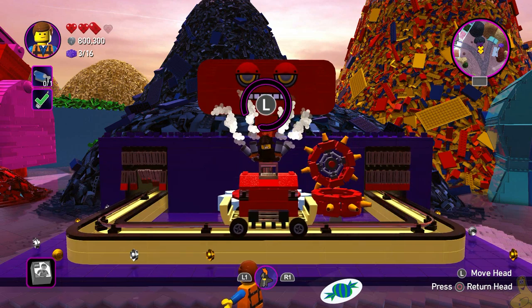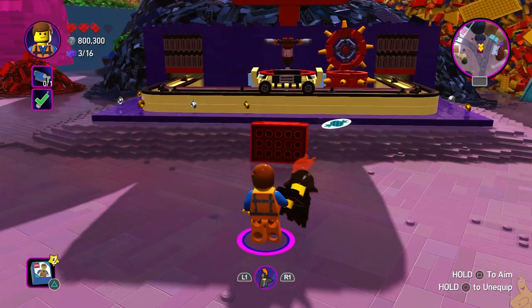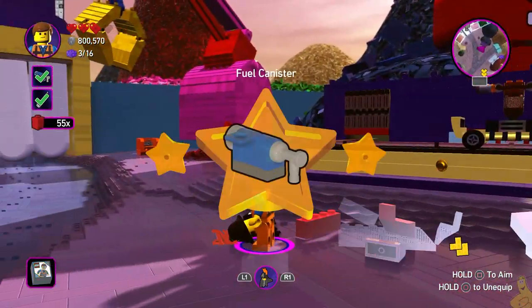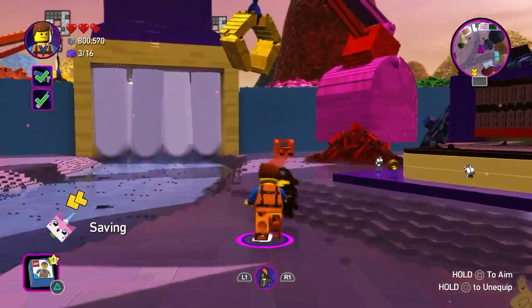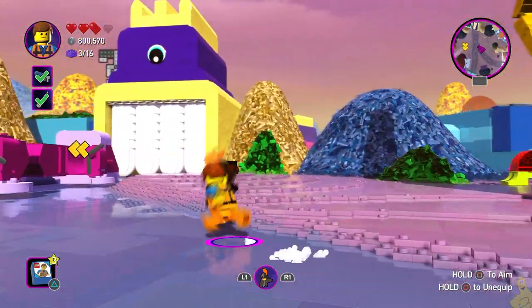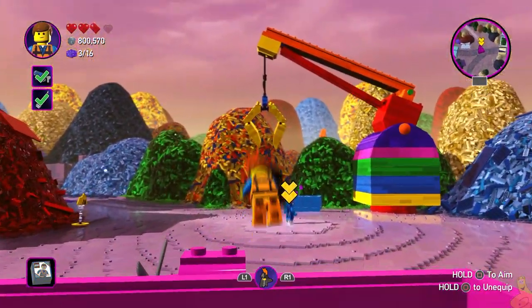Let's go ahead and roam around all the way until we get this nice big red chest. Inside — woo to the hoo — we got ourselves a fuel canister. So now between the two parts we've grabbed, we got both check marks and we can head back to old Benny to see what he provides for us.